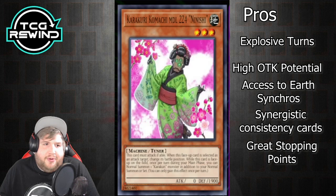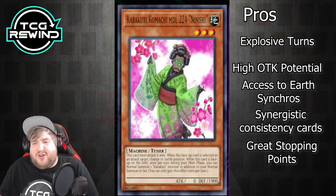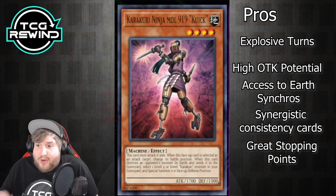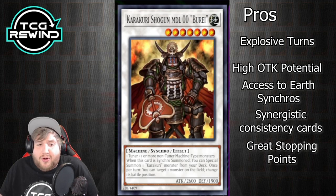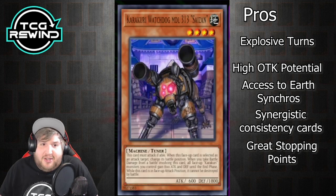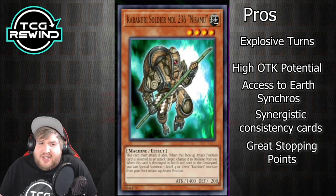It also has fantastic stopping points. Because Kamoichi says additional normal summon, you're not synchroing until your first level 7. It's actually difficult to Maxx C this deck on the combo — if you summon Kamoichi, summon a level 4, and want to synchro, your opponent has to Maxx C right there, and even if you're forced to synchro, all you give them is a single draw. You don't even have to special summon from deck if you go into a Karakuri synchro, or you can just make Landoise and sit on it.